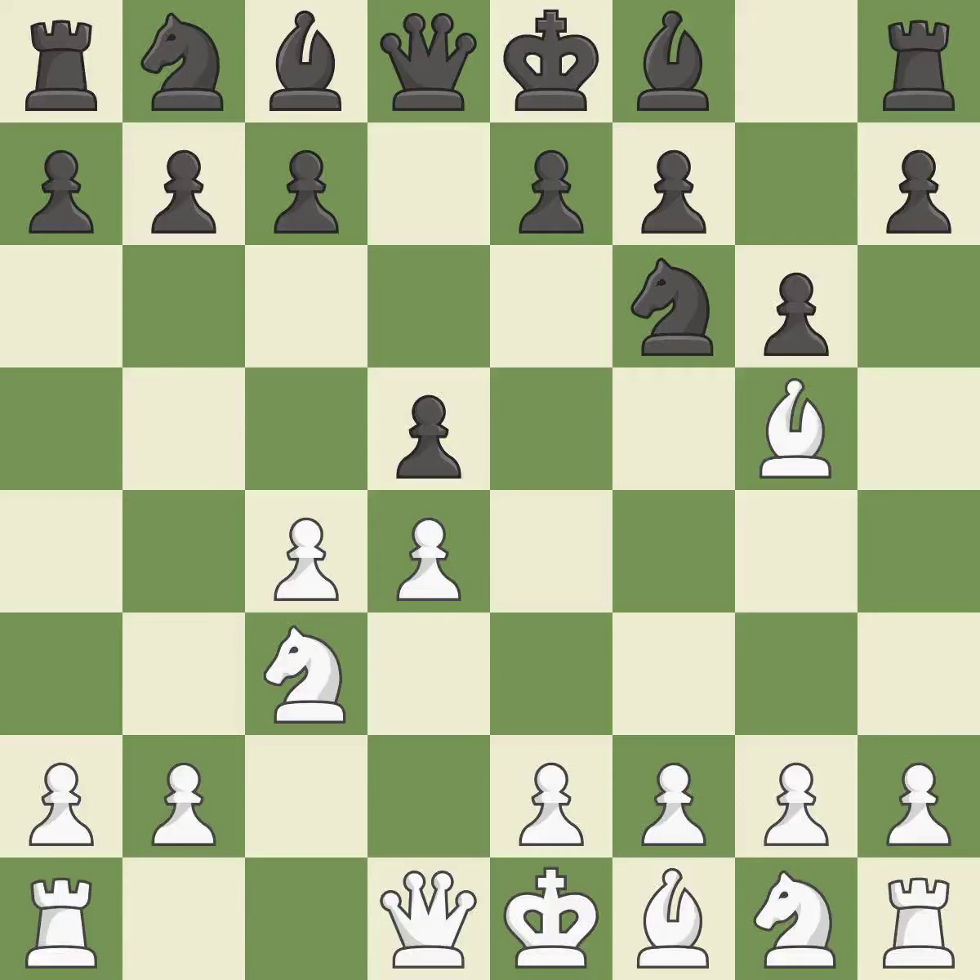The bishop is developed by Bg5, and the knight on f6 is attacked. It is the final book action. This misses the chance to offer an equitable exchange of pieces — it is incorrect. Making the adversary double their pawns makes it easier to establish flaws; that is ideal.